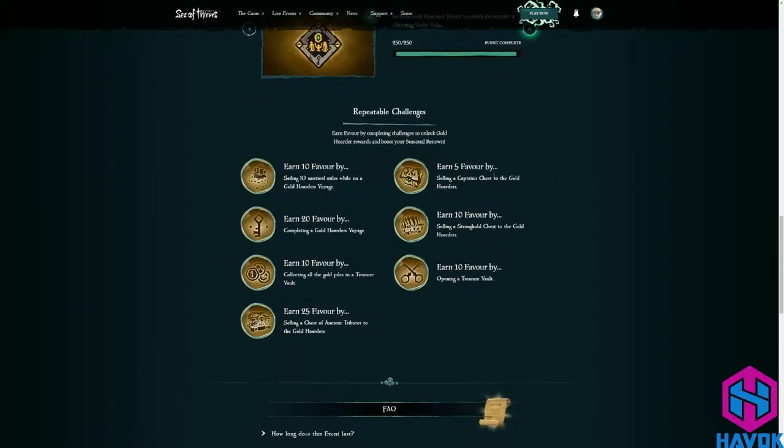This is really easy to get. You get 10 favor by sailing 10 nautical miles — that's probably the hardest one because you have to sail a long way. Five favor for every captain's chest you sell to the Gold Hoarders. That one's super easy, especially if you do a Gold Hoarder Emissary — you'll get those Emissary digs and you're guaranteed all captain's chests. So make sure you do those. 20 favor by doing a Gold Hoarders voyage.